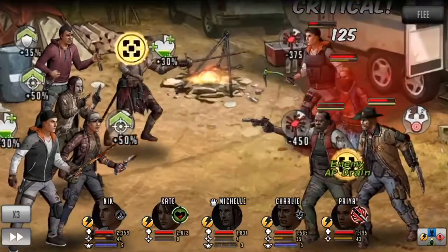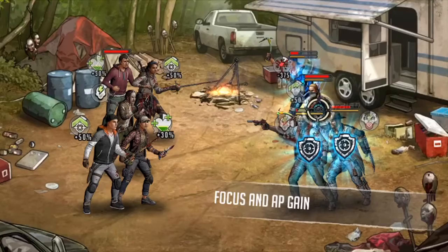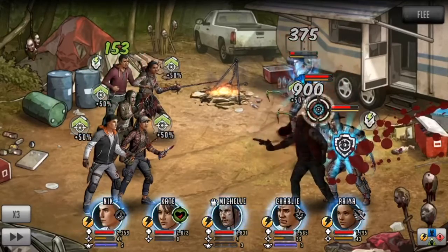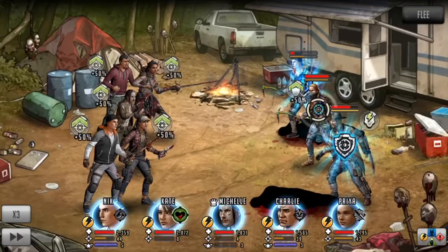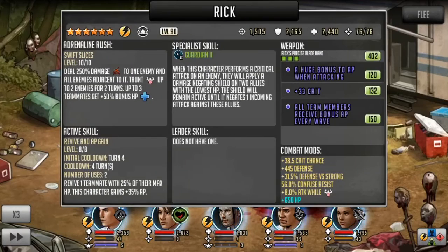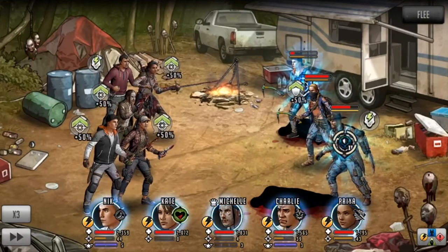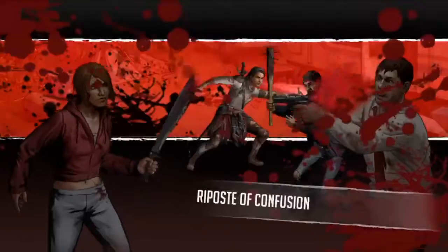I get lucky a second time when my Priya attacks Andrea and also applies an AP drain to her. I like utilizing AP drain mods because there's no way to block AP drains or gains. This turn, Zachary bleeds out and Nick takes some bleed damage as well. Rick has a full AP bar, meaning I have to deal with him this turn. Thankfully, my whole team is still focused from Kate's rush earlier. From the previous turn, Nick was able to focus both Andrea and Rick, meaning taunt and confuse will have no effect on either of those two toons.